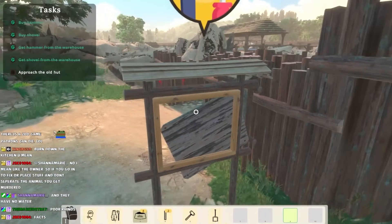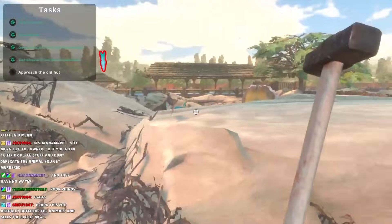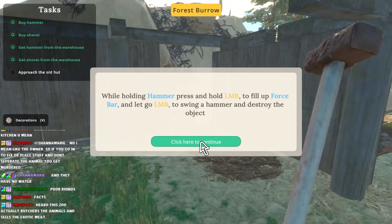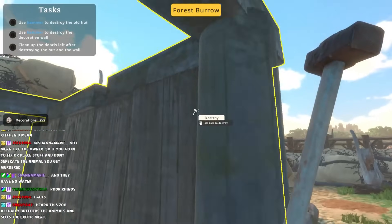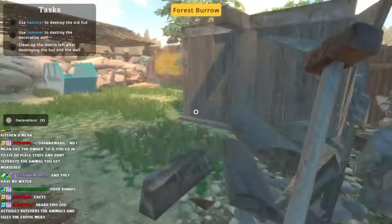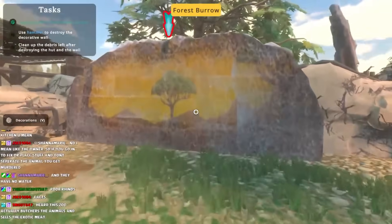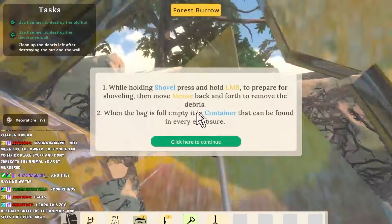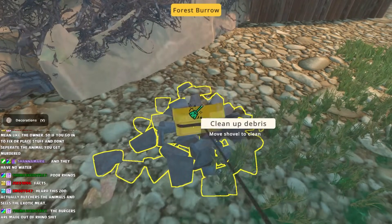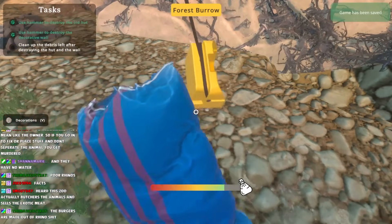Wield the hammer, press the left button to fill the force bar. Use the hammer to destroy the object. We do not butcher our animals - stop making false reviews in the chat. Use the hammer to destroy the decorative wall. This ugly wall right here looks like crap. Now hold the shovel - yeah, that's how it works right there. You guys all know that's how easy it is to pick up some rubble - you just grab your shovel and scrape it up. It's a full trash bag.